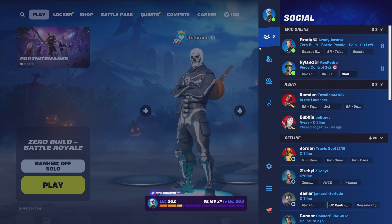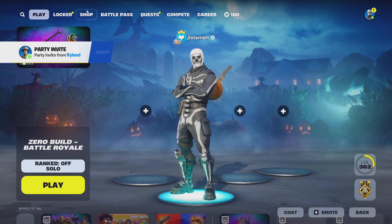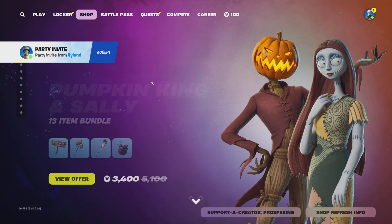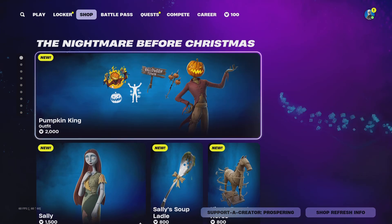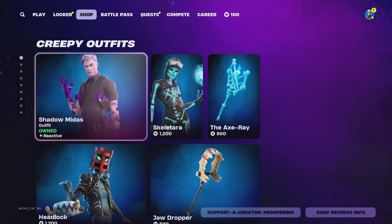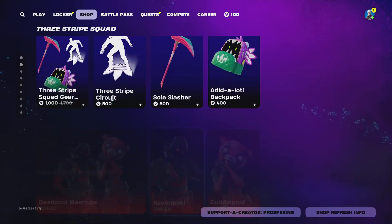What's up everybody, Fortnite is here, so we're gonna be seeing ones in the shop real quick. Got Bailey bundle. The only new thing is Pumpkin King and Sally. New bundle, the Lego kits, and everything else is the same for sure.